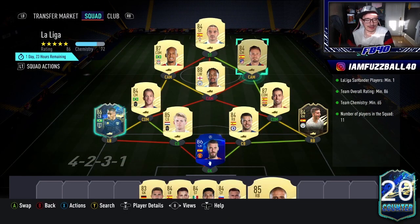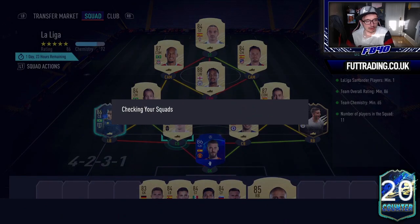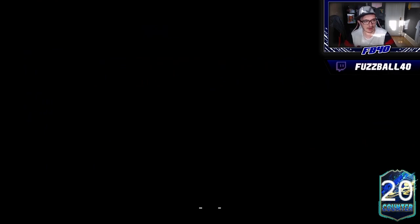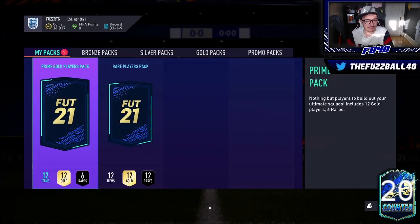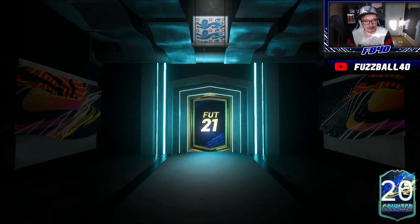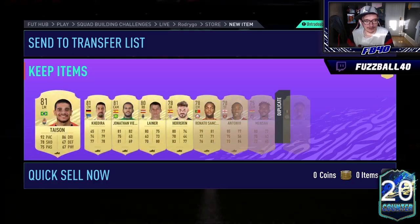I put Ferran Torres into the Rodrigo SBC because there isn't really anywhere else I can put him that needs a Team of the Week card I care about. I decided to do the Rodrigo card because it's a good option for squad building long term. We get a 25k pack from that — Sterling went from the League SBC grind into that pack, which is fine by me. It's just the 84-rated squad for Rodrigo we need now. The 50k pack doesn't even provide us with a board — absolutely shocking. But half of Rodrigo done is not bad at all, and we need to find a way to get Isak in the team.